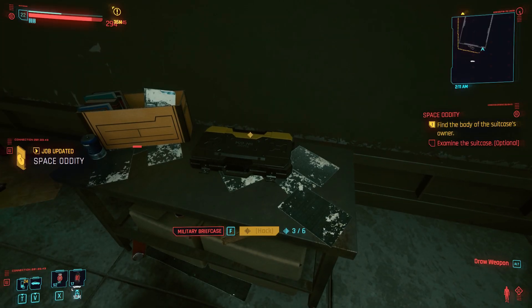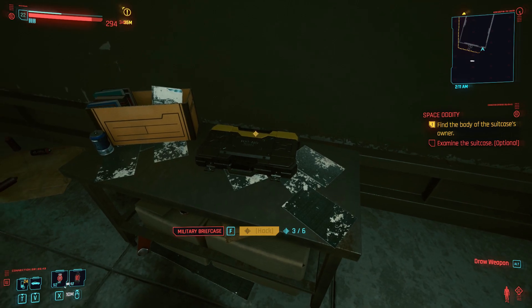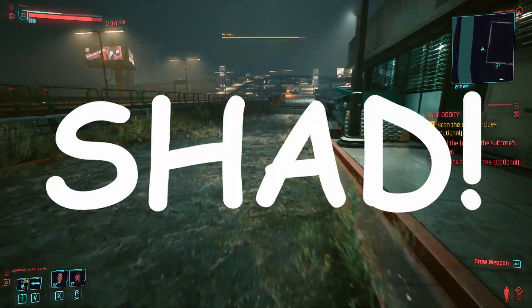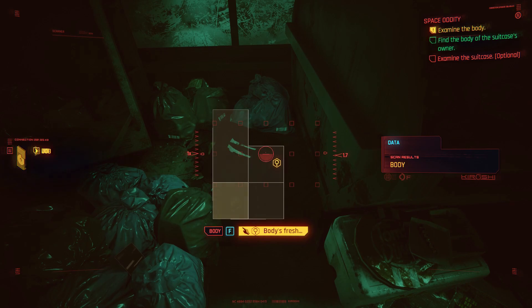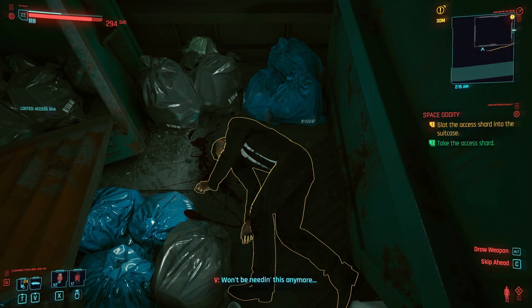You have to open the briefcase. Now if you don't have Intelligence — you need to be very smart for this. I'm not very smart but I am very muscular. So what you need to do is find the shard. To find the shard you just come over here to this dumpster right here, find this body, scan it, and take the shard off of the body.